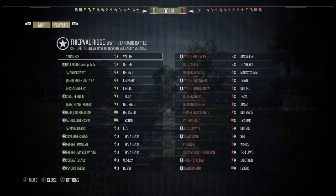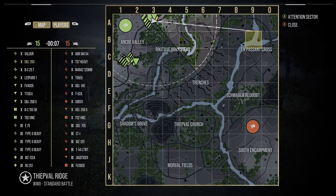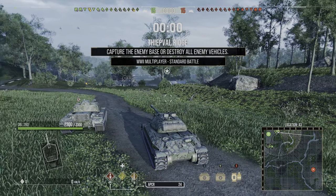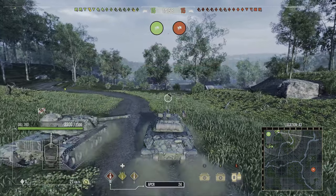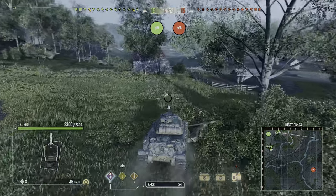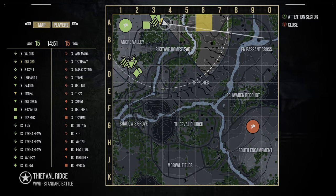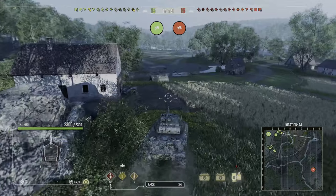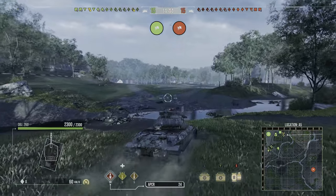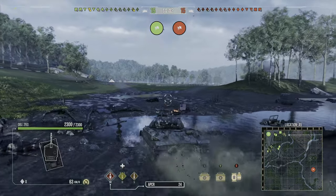A few things you're gonna need if you want to get into this position: first, speed. You need a little bit of speed — you can't get here with a heavy. I'm playing the 260 again, it's got some decent speed. You don't really need armor, you just need speed. Armor does help for some positions over here, but you can work this area without it. The more speed you have, the faster you can get to this location and stop the whole enemy advance.